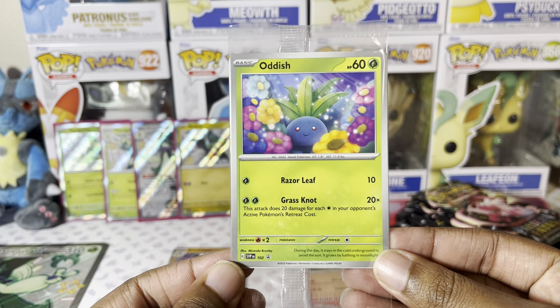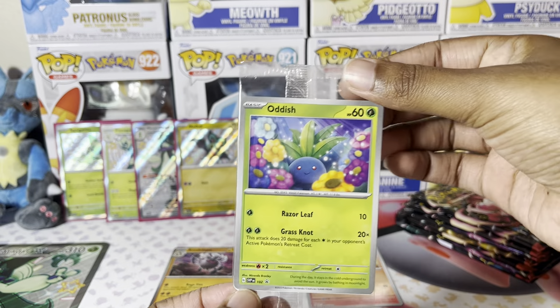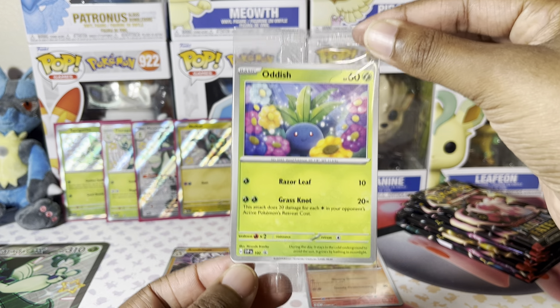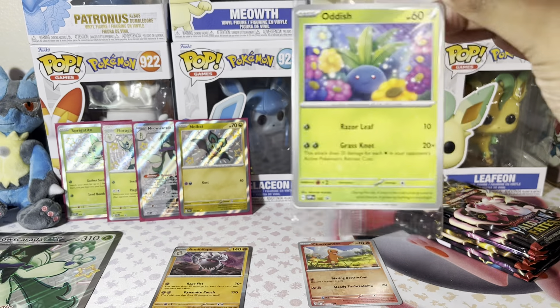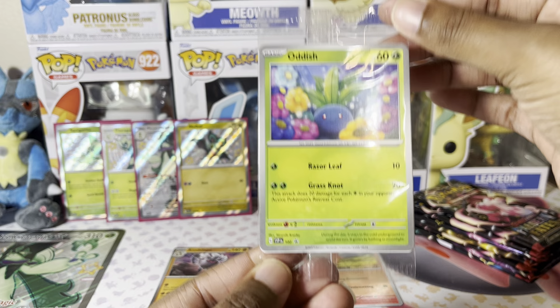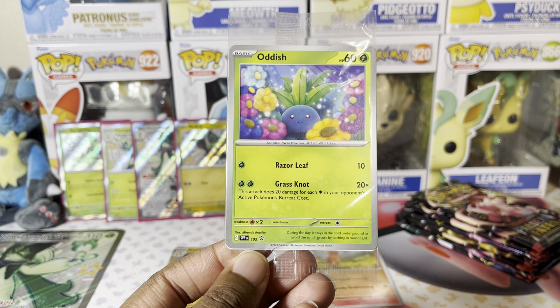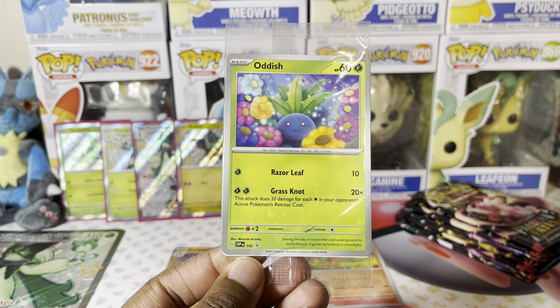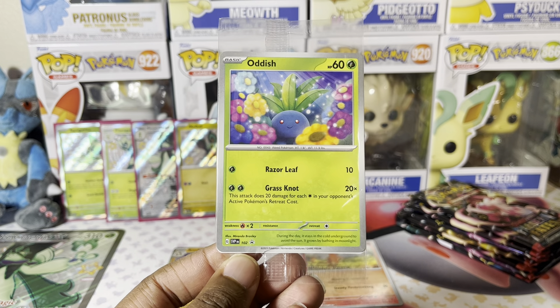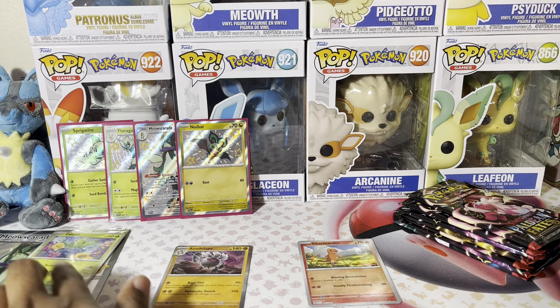Me and Cleveland got these Oddish promos — they are Black Star Promos. This was picked up at a card shop. I don't know who all has these, but I know they're on eBay because I Googled them trying to figure out where they came from — like movies or something else — and I really couldn't find anything. But if you can go to your local card shop and ask for these, hopefully you guys can get one. And if you know where they're from, drop it in the comment section down below.